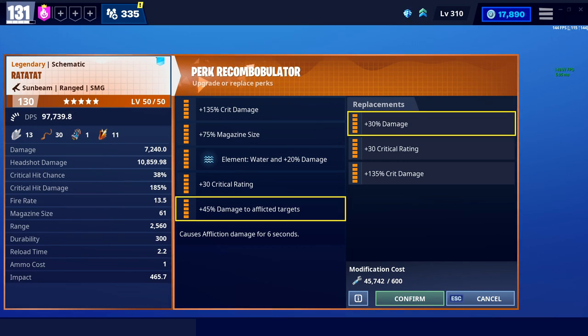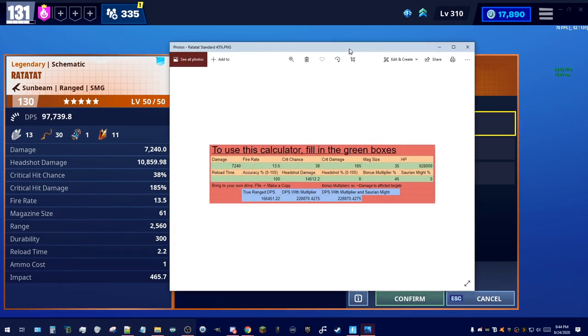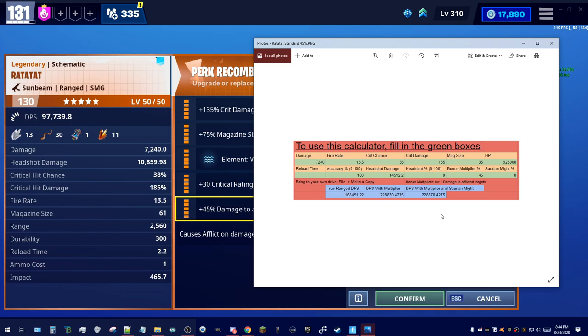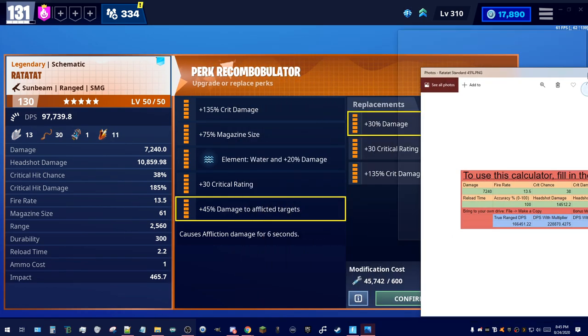I do have some graphics — I'm going to show my monitor capture here. With the damage to afflicted, this is pretty much the number that you get. For reference, the Thrasher caps out at about 245,000 DPS with the exact same setup, and the Silent Spectre is around 230k. So it's actually swinging pretty hard with some of the better SMGs in the entire game, but when you factor in that crit stacking perk, that's where things get complicated.